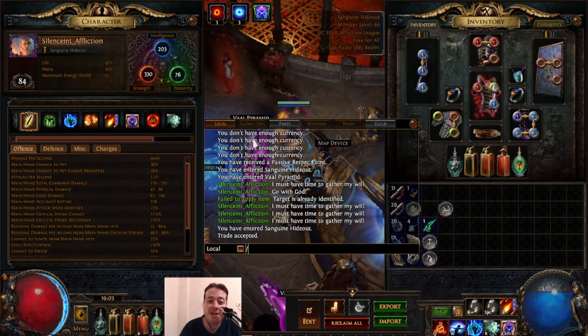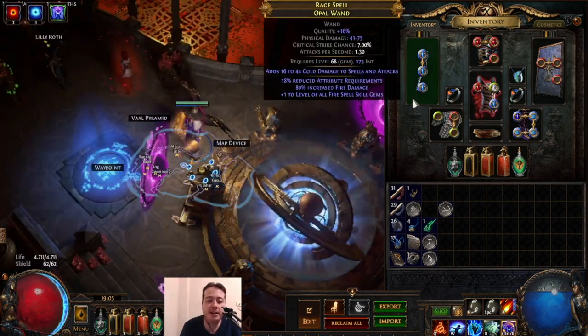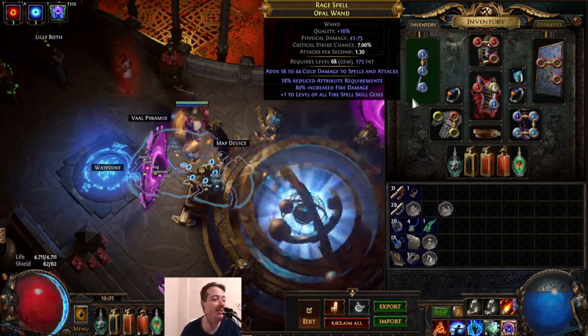Hey guys, this is a continuation of my ruthless adventures on hardcore solo self-found in the new Affliction league in Path of Exile. I've been playing for about two days and twelve hours. I dropped a few upgrades, so my rings — I have this kind of funny three-modifier rare ring.